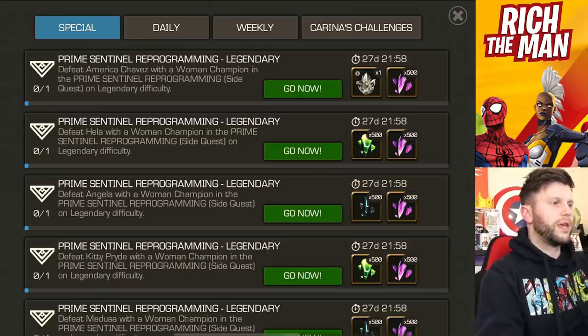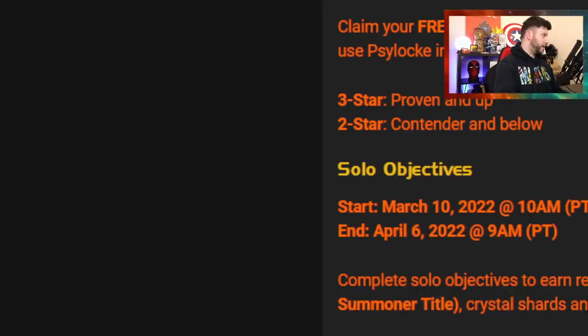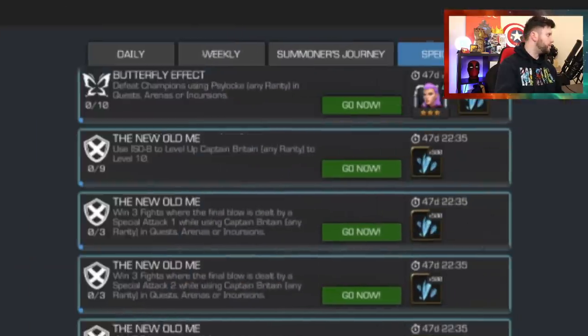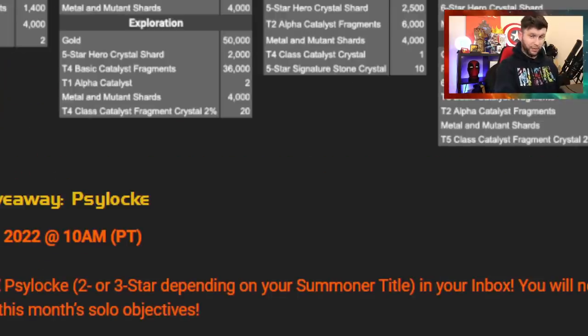If you've seen the forum thread that's been dropped, you'll know that these start on the 10th — they're the ones on screen right now. So the 10th of March is the starting point and they kind of give you all those different ones, the Captain Britain ones. So you get some more shards and we'll go over that tomorrow.